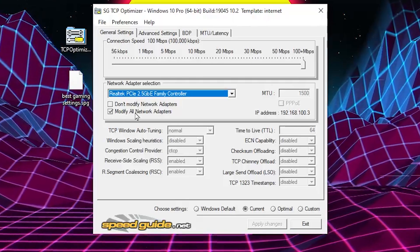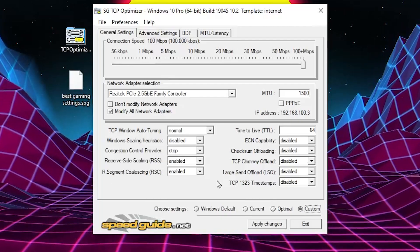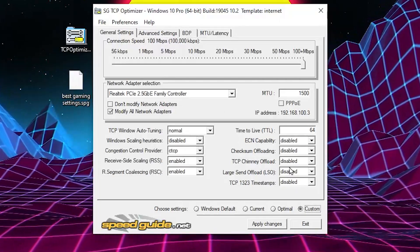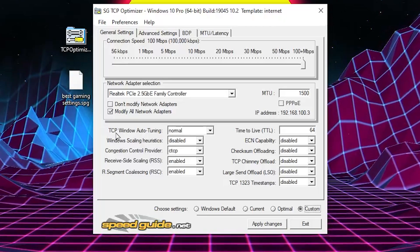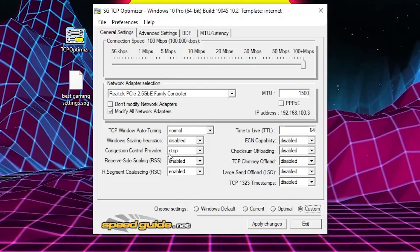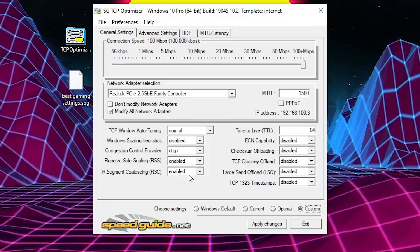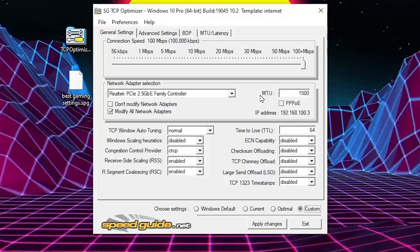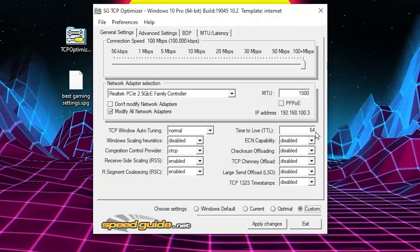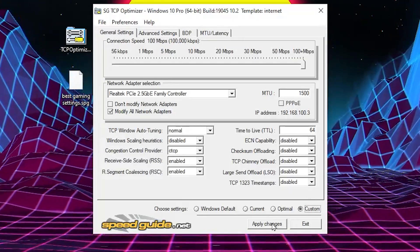Next, go to Network Adapter Selection and choose your network adapter. Uncheck the box that says 'Don't modify network adapter' and check 'Modify all network adapter settings.' Then go to the Custom option to enable manual editing of all settings. Set TCP Windows Auto-Tuning to Normal, Windows Scaling to Normal, Disable Congestion Control to TCP. Set Receive Side Scaling (RSS) to Enable and RSC to Enable. On the right side, set MTU to 1500, uncheck the PPPoE box, set TTL to 64, and set all remaining settings to Disable. Click Apply.